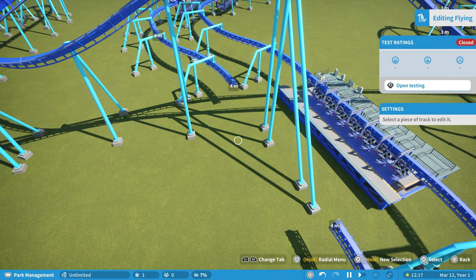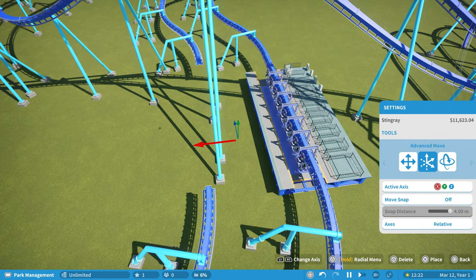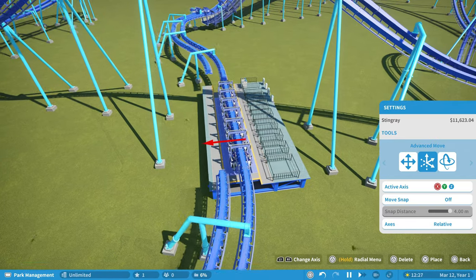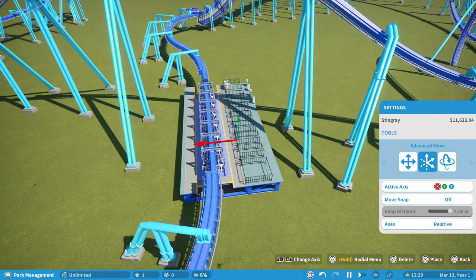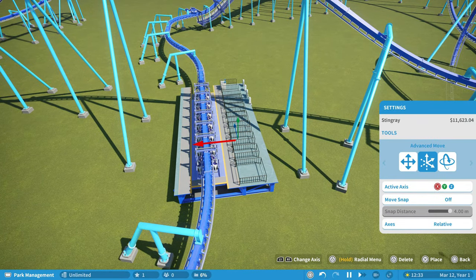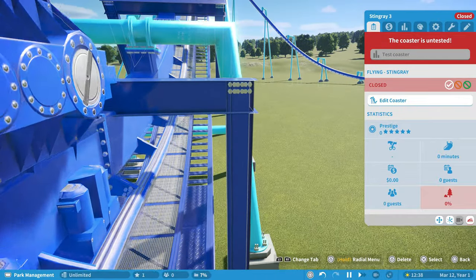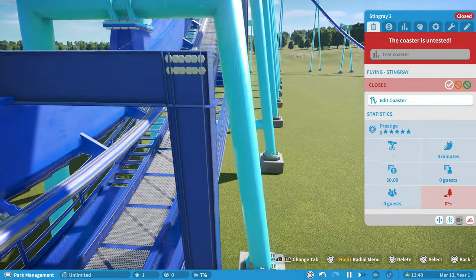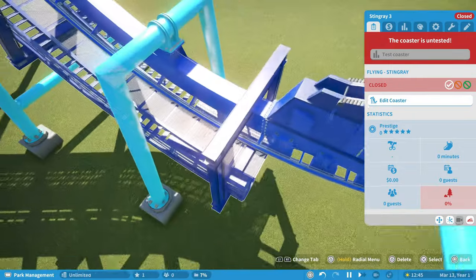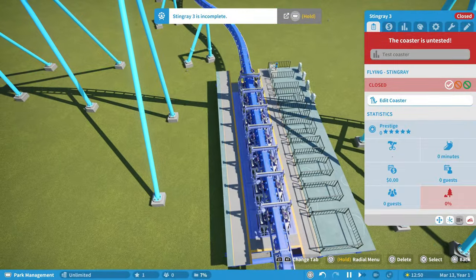Now I'm going to shift this coaster over. It's not going to be absolutely perfect — you can kind of see where it's just a little bit off. In my working on this, I have yet to get it perfectly aligned, but it's something you can't even tell unless you are looking really, really close.